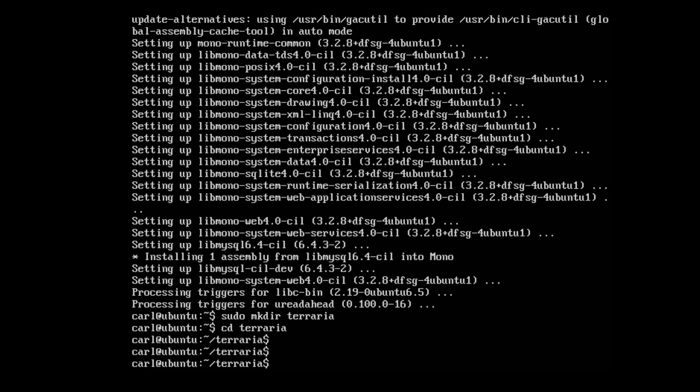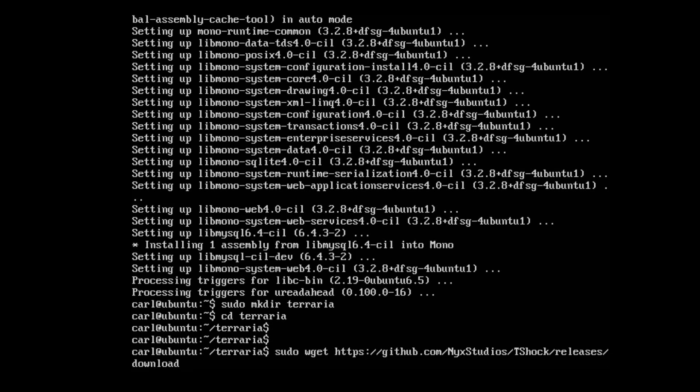Since Terraria doesn't come with dedicated server software, TShock is awesome — they are pretty consistent and reliable on the updates. So we're going to do: wget https://github.com/NyxStudios/TShock/releases/download/v4.2.4.0/TShock_0.4.2.4.0_128.zip